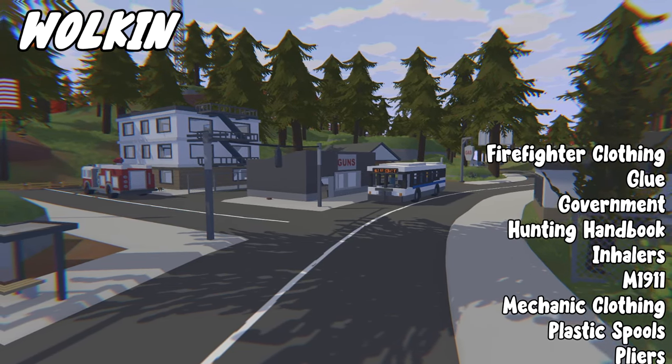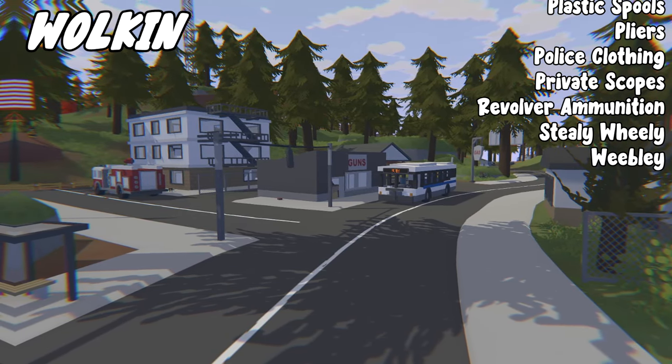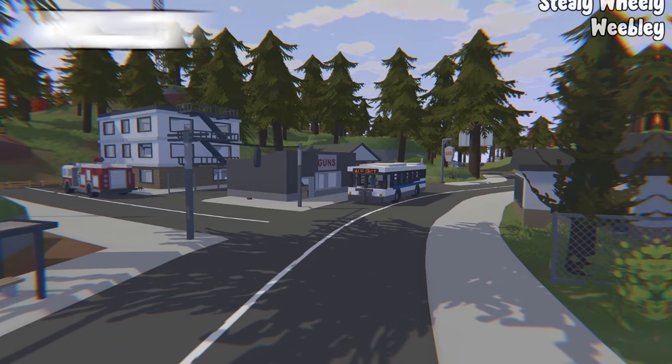Walkin also drops glue, government, hunting handbooks, inhalers, M1911, mechanic clothing, plastic spools, pliers, police clothing, private scopes, revolver ammunition, scrap, steel wheelie, and Weebly.